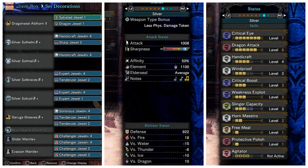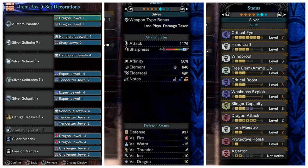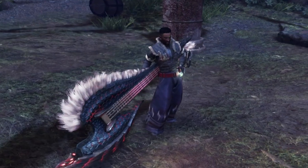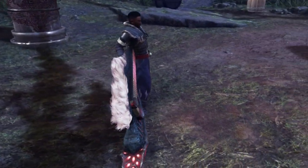Both Shara and Dragonbone need about 4 handicrafts in their sets, so Stygian has the advantage of extra set space. On top of that, Shara also needs free element to unlock its dragon, so that's even more set space in Stygian's favor. Using this extra space, we can put a set together that has more raw power than Dragonbone, or more element power than Shara. Unfortunately, it's in a weird middle ground where it doesn't have enough of either stat to top either horn.